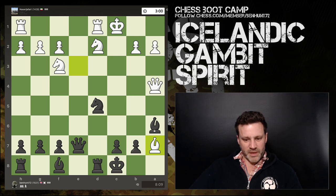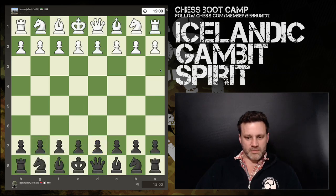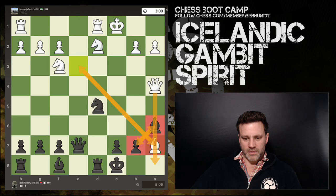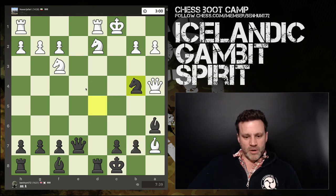Has white improved his situation or protected his king? I'm not sure that helps him. My bishop is quite happy here, the queen isn't going to cause trouble anytime soon, and this bishop on the same diagonal hasn't really changed anything. Now I play knight to b4, defended by my queen.